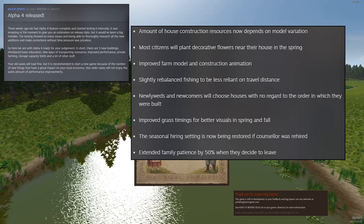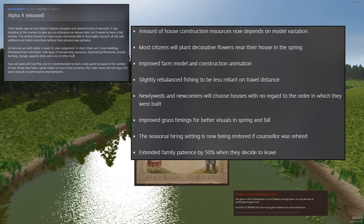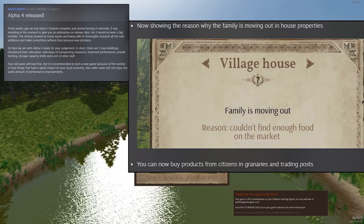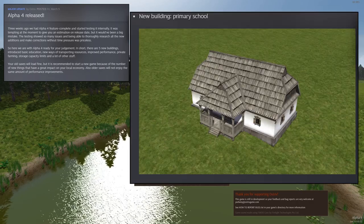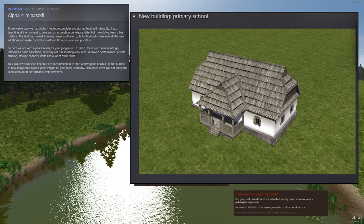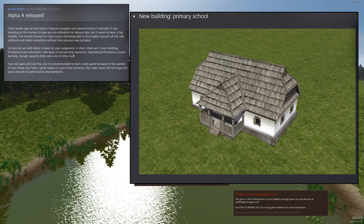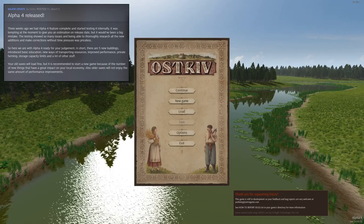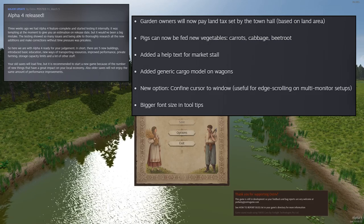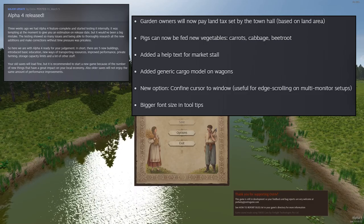Newlyweds and newcomers will choose houses with no regard to the order in which they were built — they might move in closer to where they work. Now shows the reason why a family might be moving out. Another new building: a primary school for the kids. With F1, you can now customize the form and size of the village house garden. Garden owners will now pay land tax set by the town hall based on land area. Pigs can now be fed new vegetables — carrots, cabbage, and beetroot — apparently there are new vegetables in the game.